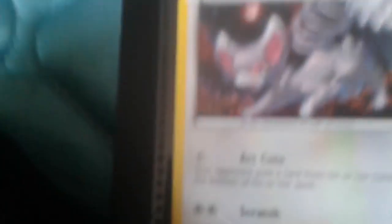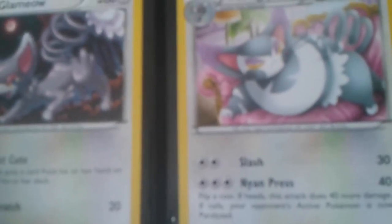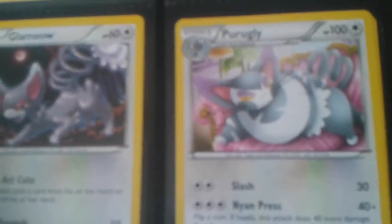And then we have Reckless Charge again — this Pokemon does 10 damage to itself, definitely not using that. Then we have Froakie with Pound, Frogadier with Cut, and Meowth — Act Cute: your opponent puts a card from his or her hand on the bottom of their deck, and then Scratch for 20. The last one is Purugly: he has Slash and Nyan Press — flip a coin, if heads this attack does 40 more damage, if tails your opponent's Active Pokemon is now paralyzed. Anyways guys, that's the end of this video — hope you guys see it in part 2. Goodbye!